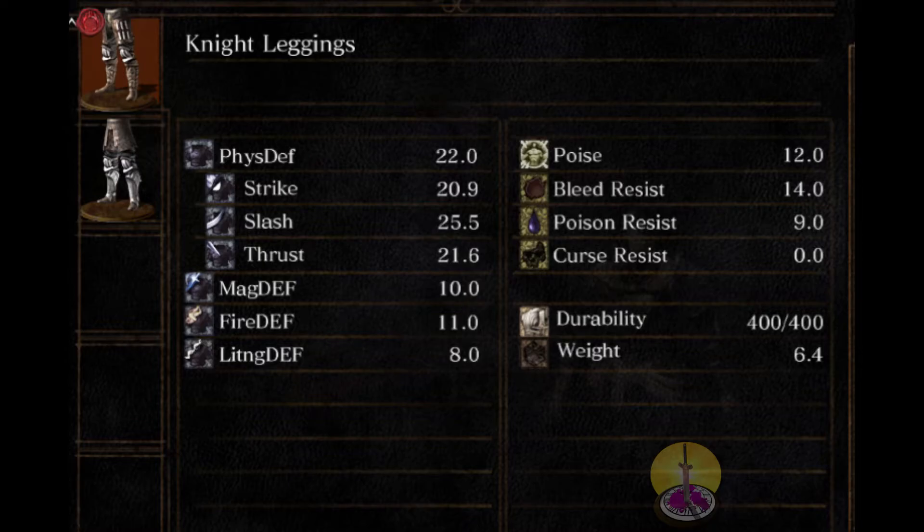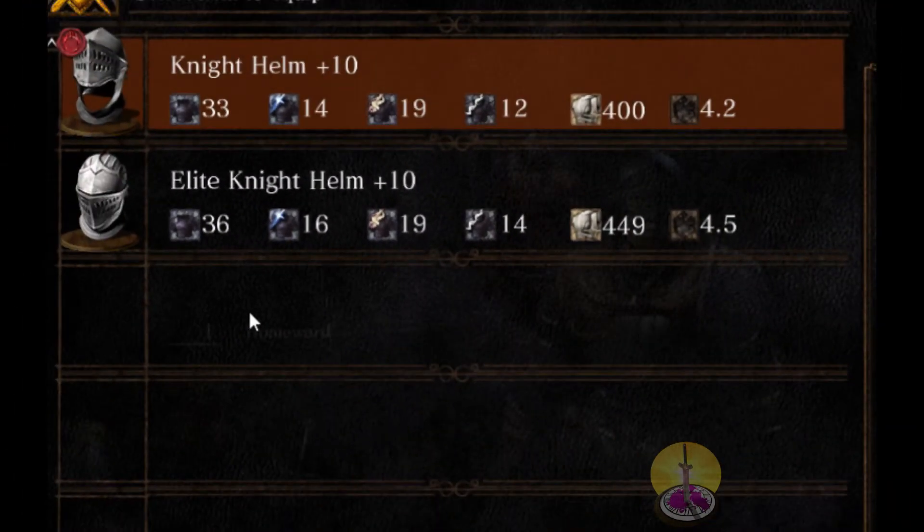On to the leggings, which are the second-best armor piece compared to the chest. Physical at 22, which is plenty. Magic defense at 10, eh. Fire at 11, that's not bad. Lightning is acceptable at 8. Poise is 12. There's no curse. Weight is 6.0 — it's broadly acceptable.